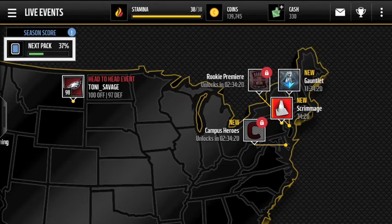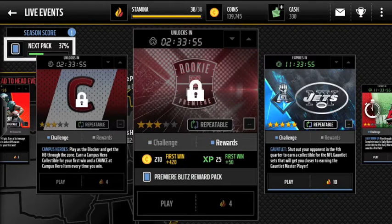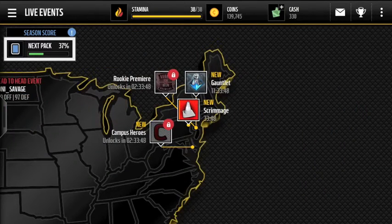Under your Live Events tab, you probably saw that pop-up. Right here we see the Rookie Premier Live Event. Unfortunately it unlocks in about two and a half hours. But it's pretty much similar to the All-Rookie Live Event if you guys played that — it looks like it's just a separate Rookie set. It's the typical 4-Stamina Live Event, and you earn a Rookie Premier Collectible under your rewards. If you open one of those reward packs, you probably just get a gold collectible, maybe something better — I'm not quite sure.